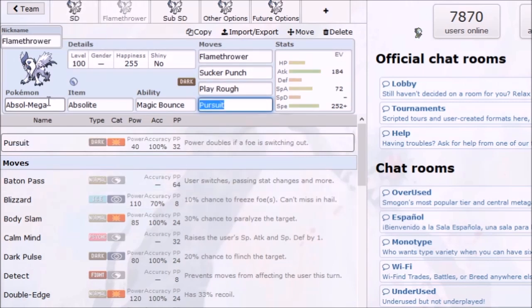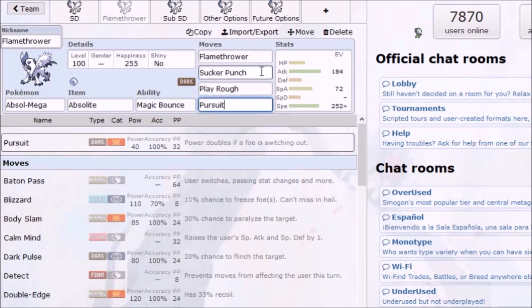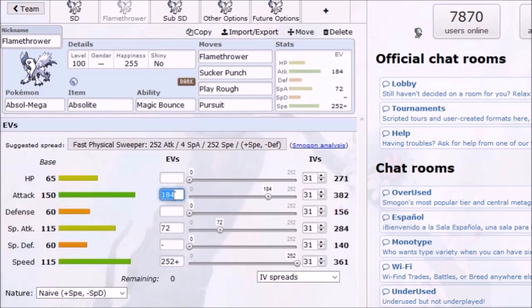The next set is the Flamethrower set instead of Swords Dance. You're gonna be running Flamethrower, and again you can run Night Slash over either Sucker Punch or Pursuit. If you're using Stealth Rock — which I highly recommend, it really helps Absol clean up late game — you can run 72 Special Attack at level 100 to get a 50% chance to KO a bulky Mega Scizor after Stealth Rock.